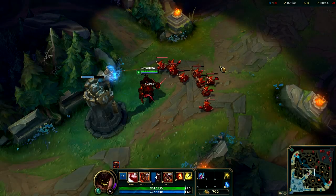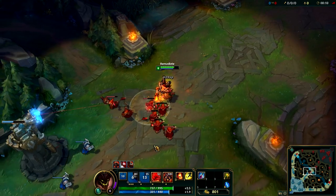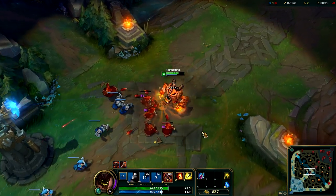Hi guys, it's Emos here and this is the new Ironside Malphite skin — the 975 RP skin with new animations, new abilities, and new recall. Looks pretty damn awesome.